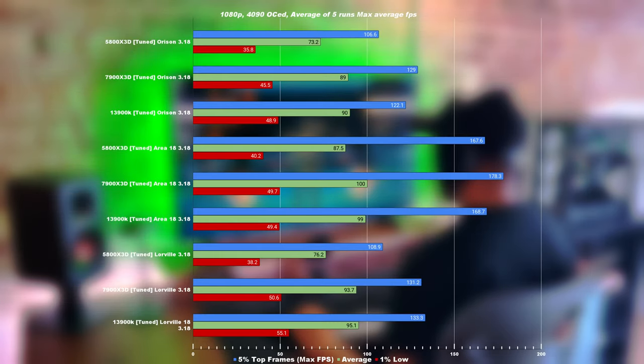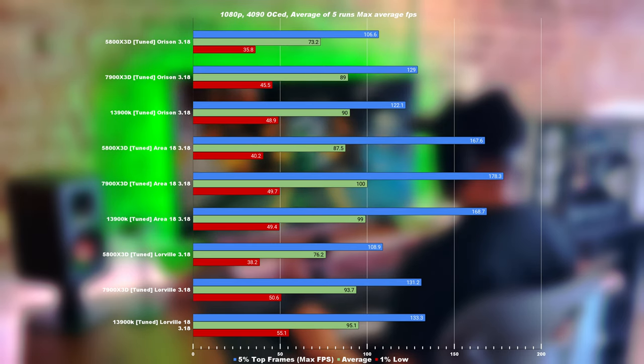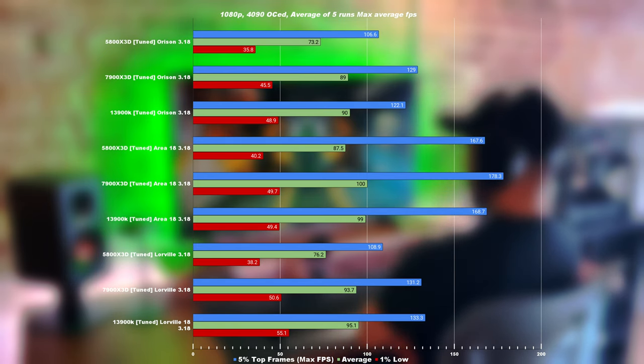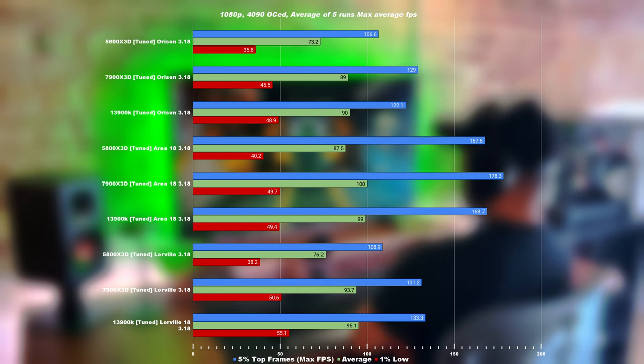Taking the performance crown in all major landing zones, we can see that the 13900K actually benefited more from the Gen 12 Render. This was something I read in the Star Citizen forums — that the 13900K would actually benefit more from Gen 12 Render due to the fact that the optimizations are on the CPU level rather than linked to the cache. This means that the quicker 13900K at 5.8 gigahertz is benefiting wider from this performance uplift.